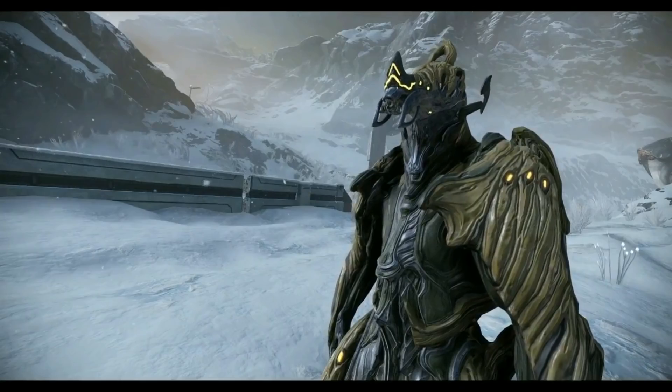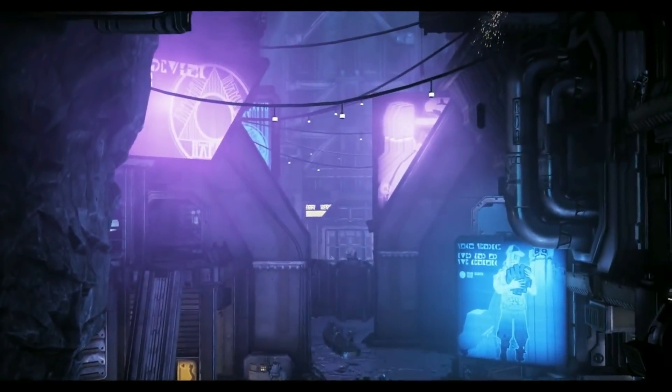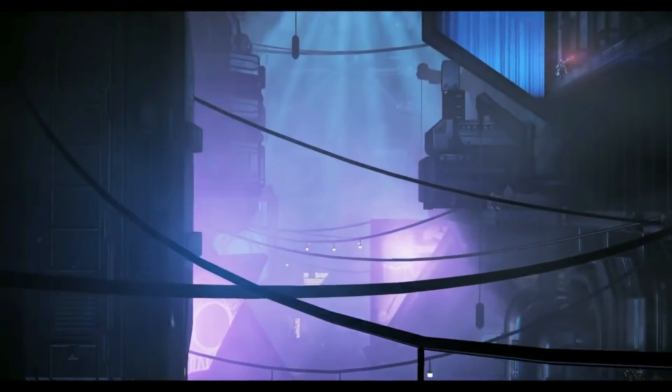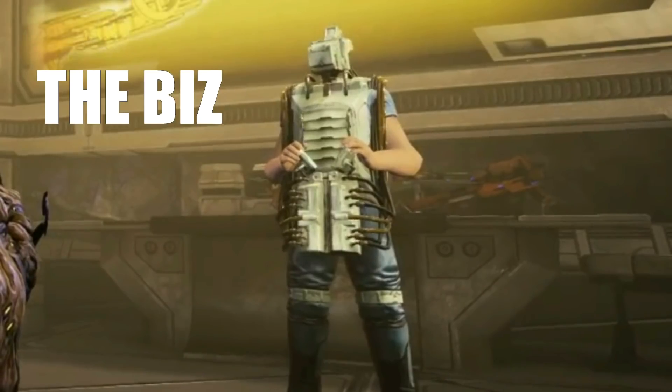Crikey, I guess I'm not Tenno Hawk. Indeed. We begin at Fortuna, where you will need to stock up on supplies before heading out on your expeditions. Completing simple bounties will net you enough standing to purchase what you need from The Biz!